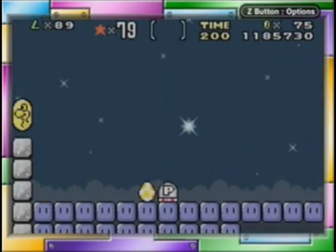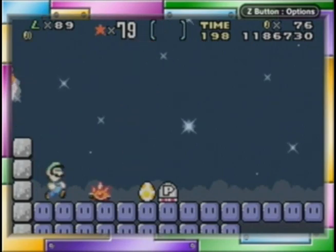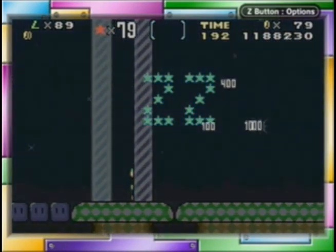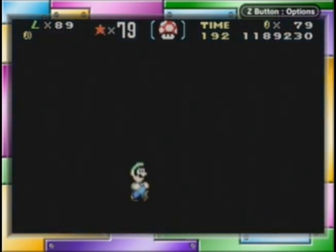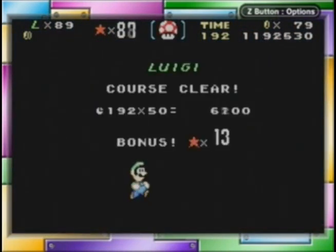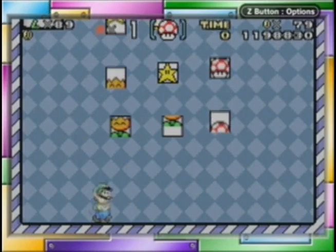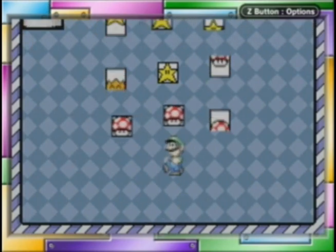Star World 3 is actually the shortest of the levels in the entire game. You want to know why? Because if we go over to the right, we've beaten the level — that's it. That's all you have to do to beat this level. Simple, right? And if you look, there's actually three Dragon Coins at the end. I think you have to be really clever to get those.